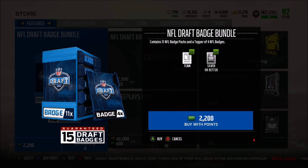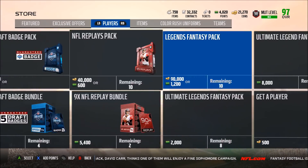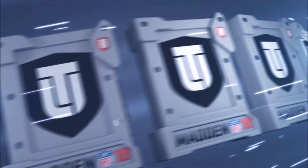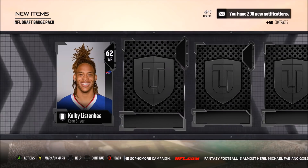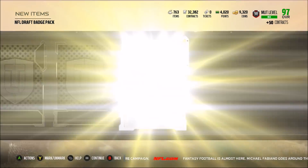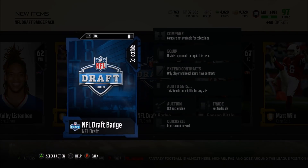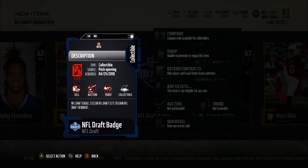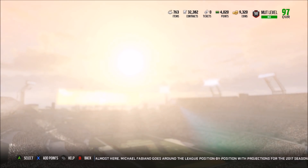I'm not too positive on how that bundle is even remotely good — it sounds like you're just paying for the badges. I'm going to open one with coins. They're only 12k so we'll go ahead and buy one and maybe we'll get lucky and pull something elite. We get a gold Bryce Petty, we get Matt Willie, and we get our NFL Draft badge collectible. Pretty basic.